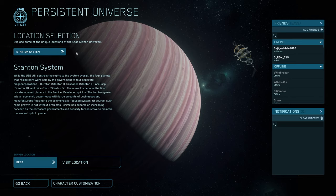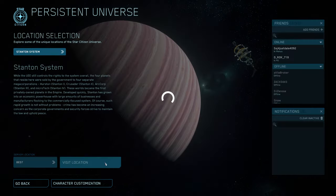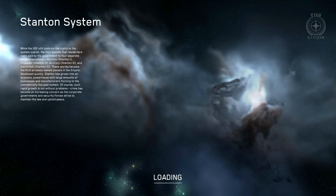Once you're past that, you'll see this screen where you click on a drop-down and may see a few options. When you log in for the first time it will show the Stanton system and you'll rejoin wherever you last logged off. You should see a few options like New Babbage, Hurston, or Area 18. To get you to your ship as quickly as possible, I highly recommend going to New Babbage. Select it, then go down to visit location.